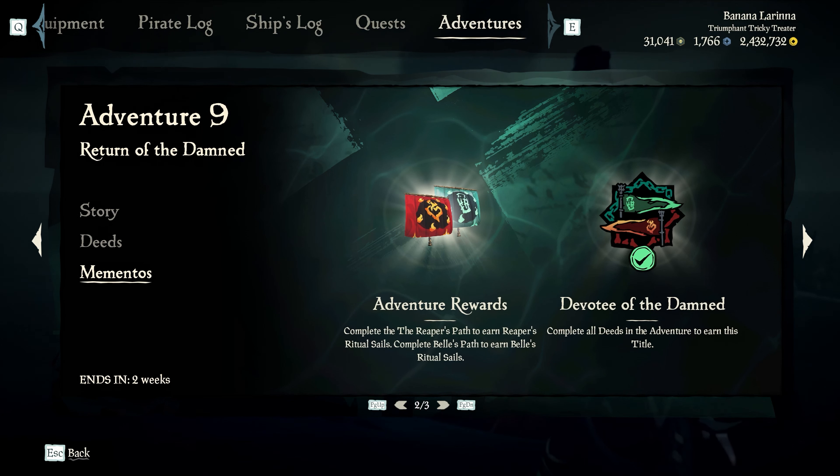One final thing before we wrap this up — just because you've completed all the deeds, the battle is not over. If you really want to make an impact for either side of the fight, you'll need to keep going to forts, raising flags, and handing in enchanted bewitching dolls. You can do this by going to either Belle or the Servant of the Flame and clicking replay chapter. This will give you the flag to continue taking the forts. Just be aware that if you go to any of the forts, claim it, and then hand in an enchanted bewitching doll, it will end the adventure and you will have to click on replay chapter again.